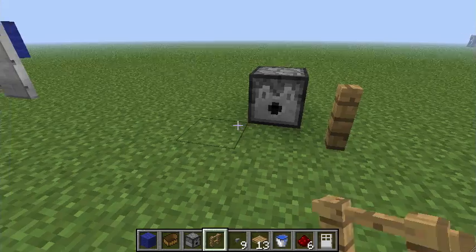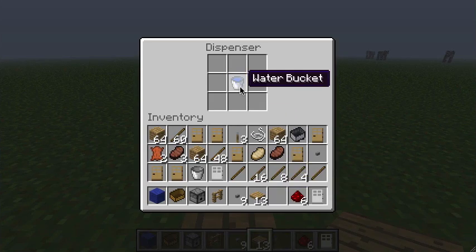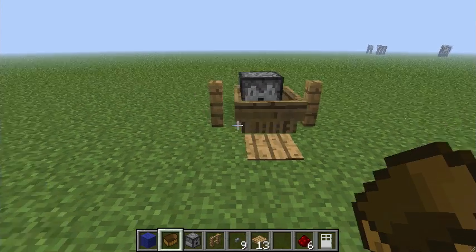The second button — when you push it, the door opens and stays open. When you push it again, the door closes.